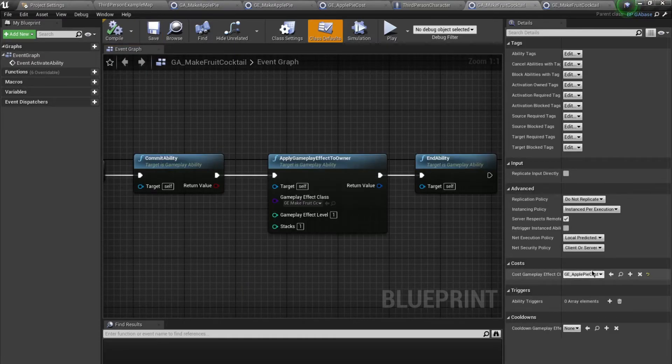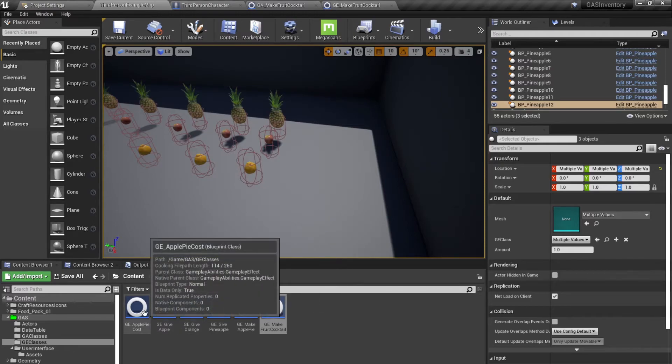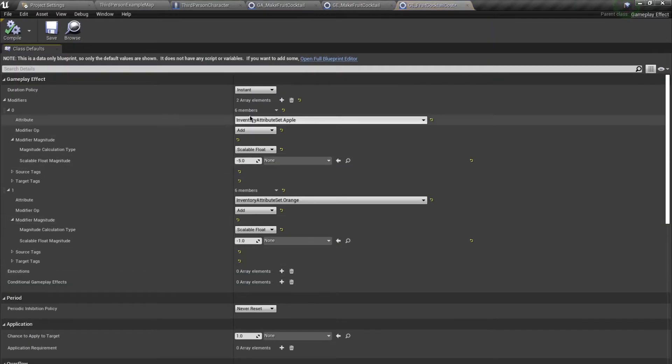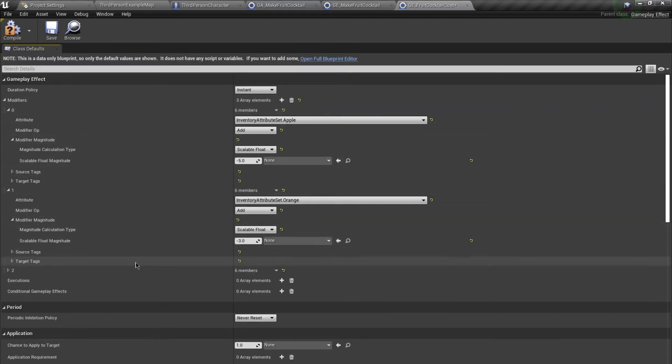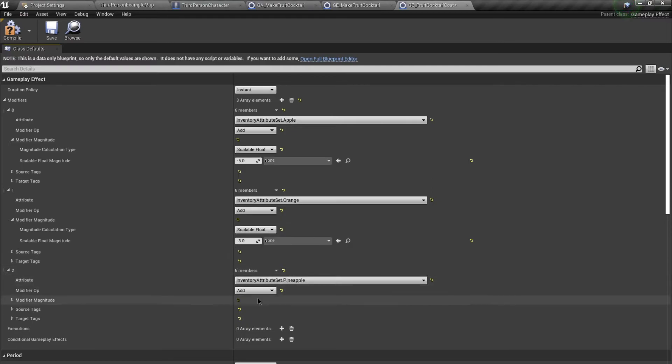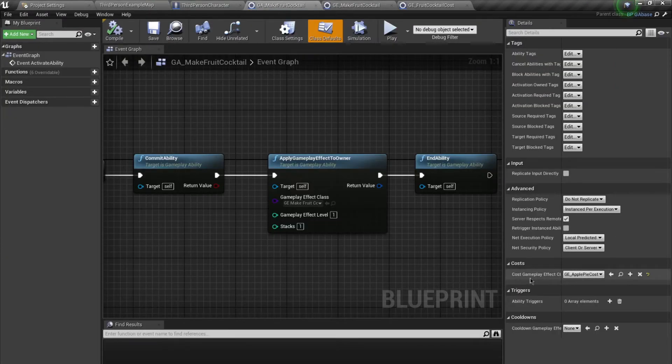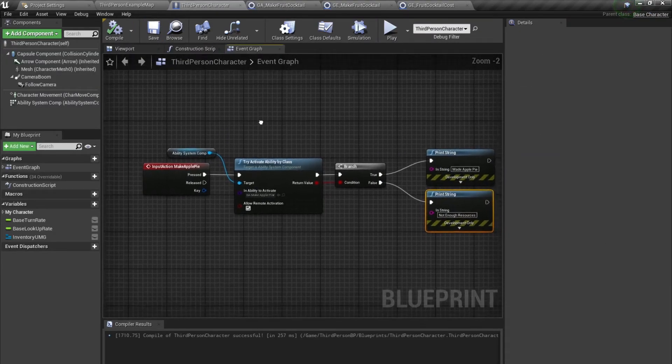I'll use this GE inside my MakeFoodCocktail GA class and define the cost as well. Duplicating the cost GE and calling it FoodCocktailCost, this is going to require five apples, three oranges, and four pineapples. Only if you have all of these can you activate the ability and do the crafting. I'll assign this cost class inside the GA class.